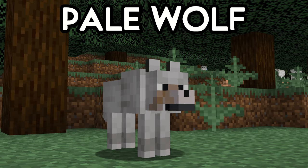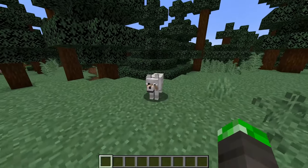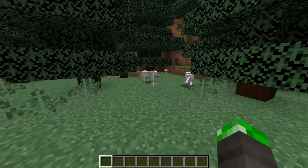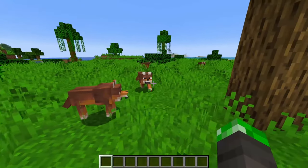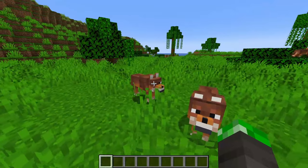First up, we got the classic pale wolf. This is the regular white wolf that spawns in taigas that we've grown accustomed to. Nothing super interesting here. After that, we got the rusty wolf. This wolf has a brown and orange coat and spawns in the jungle biome.